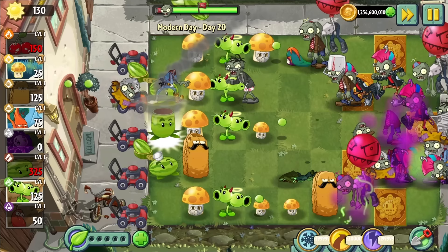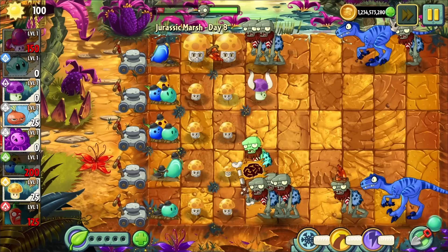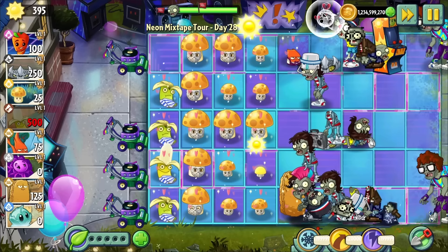There are many classifications of plants in PvZ2, each having a distinct purpose. Sun producers produce sun, attack plants attack, and instant plants instantly change the tides of battle. Wall plants are slightly different than these, so I thought covering them would be a smart move. They are overall perhaps the weakest classification of plants in the game, being the least necessary in a good deck, but they have some very important uses that should be kept in mind.